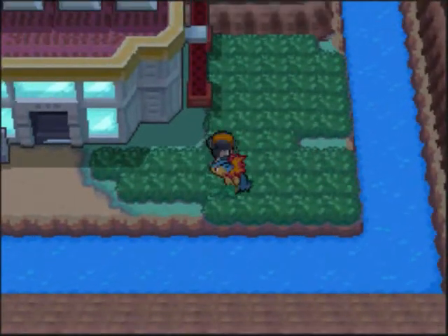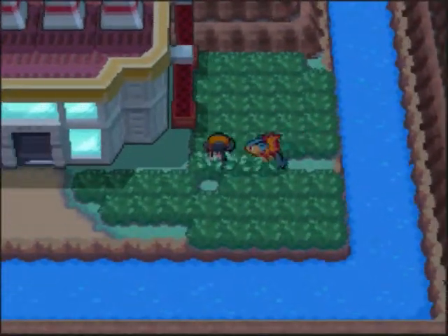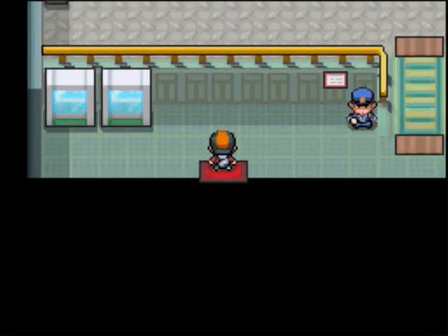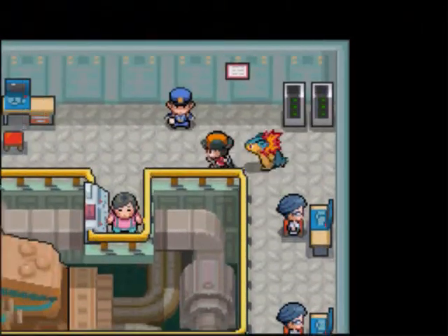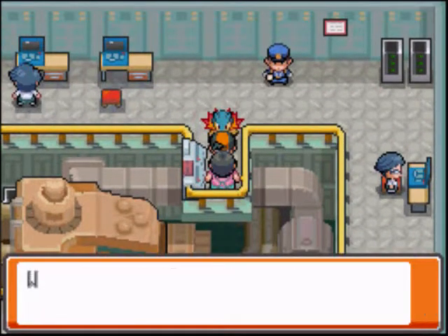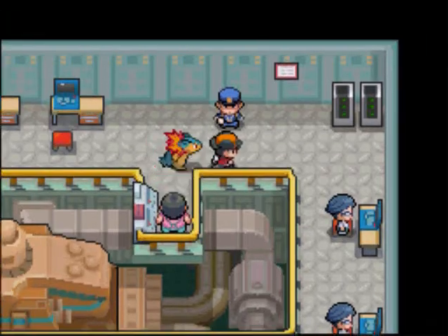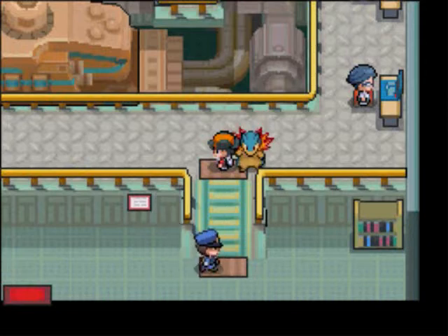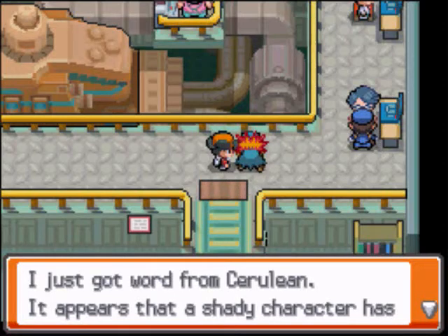There's no secret item around there. Come over here and talk to this guy at the machine. He says a machine part is missing and the machine is not working. He'll give you a TM called Charge Beam for finding it, and he actually does once you bring him the machine part.